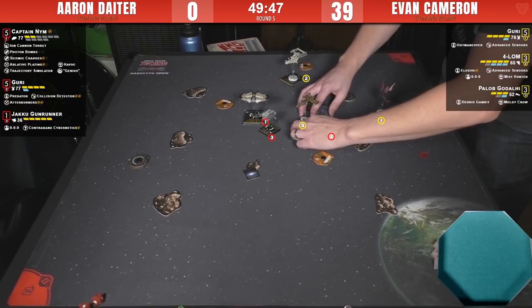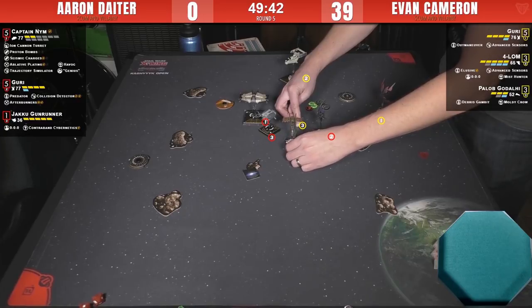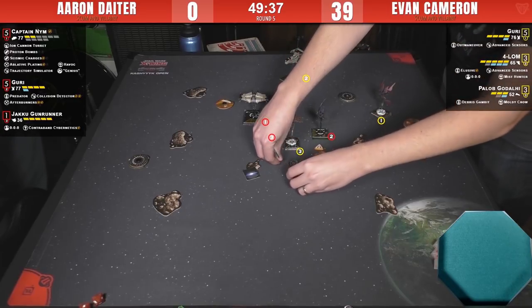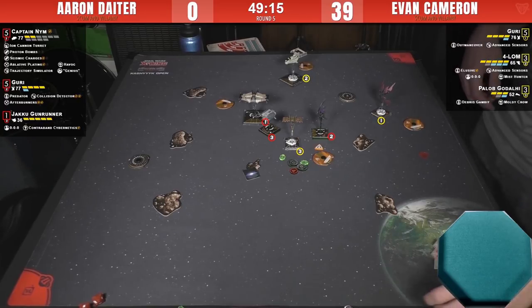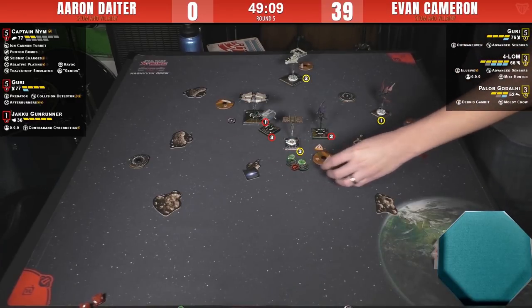It looks like Aaron wants to use the Tractor Beam on Pallob — assign a tractor token and pull him into range of that asteroid. Using the Space Tug mechanic with a tractor beam to bring Pallob down. A viewer says people are catching on to Forlom. The commentator played his first game with Forlom just last week — and he's great. The version with Elusive, Advanced Sensors, 0-0-0, and Mist Hunter title is really solid: handing out one or two stress per turn, getting one or two free calculates each turn, and doing a hard stop to recharge.